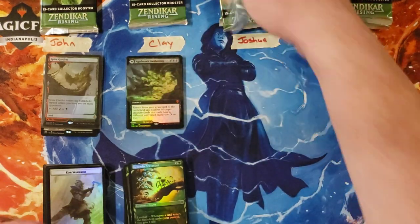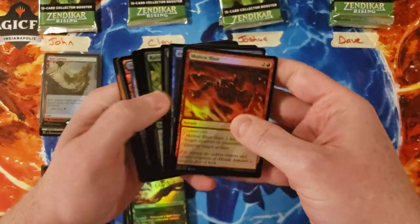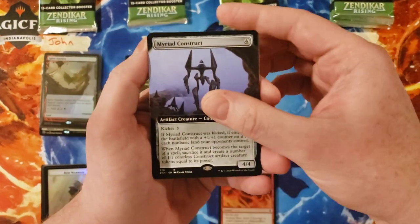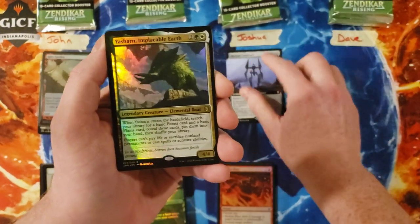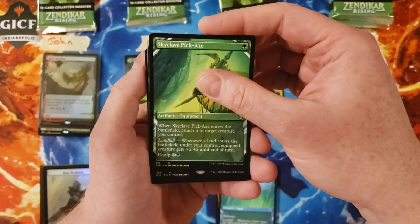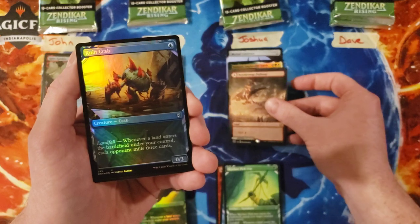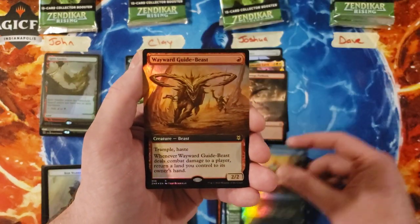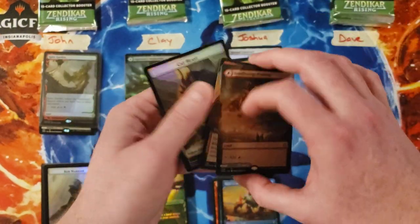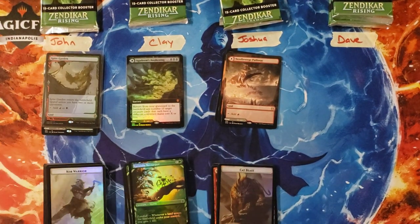Joshua, you are up next. You're going to start with the Myriad Construct — that's going to be a four. Yasharn, so it's another four, you got an eight. Squid Pickaxe. Needle Verge Pathway foil — Ruin Crab, that's cool — and Wayward Guide-Beast. That puts you at a nine in the first pack, which is pretty low to start. Not a spicy pack, but at least you got a pathway out of it.